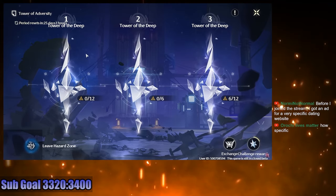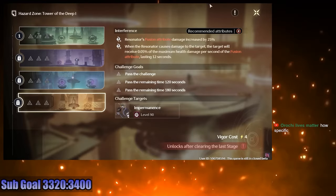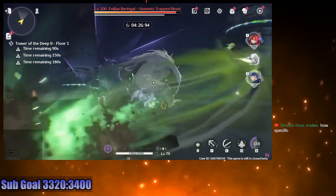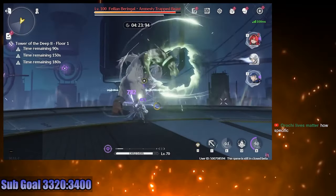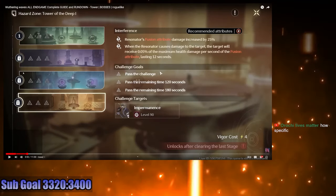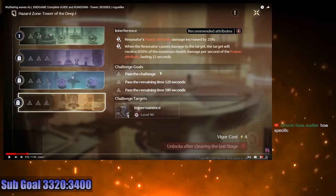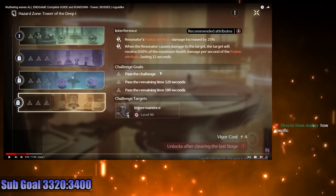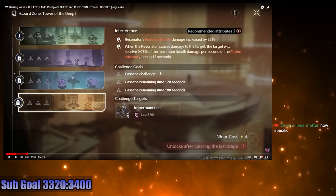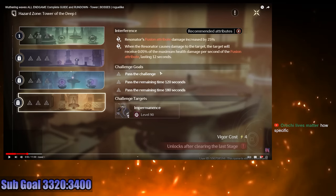The Tower's hazard zone comes in three sides, and in each side you'll be met with different floors with different enemies. Your objective for each chamber is always the same: defeat all the enemies before your timer runs out. Ideally you want to defeat all of them within two minutes to maximize your reward. That's actually reasonable — in Genshin's Abyss, to get three stars on floor 12, you need to beat each half within a minute and a half to two minutes.